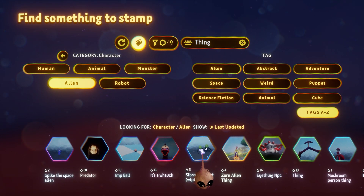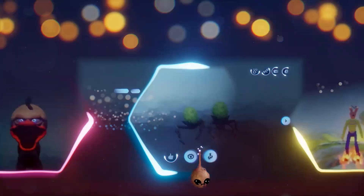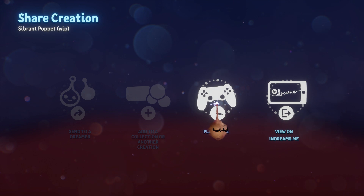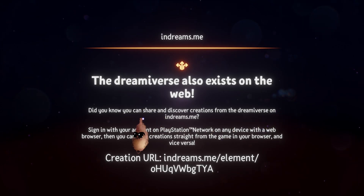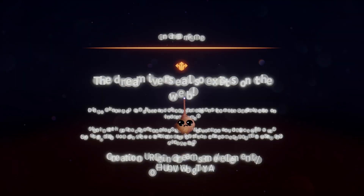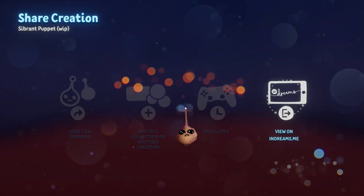The other way to do this from search is to hover over the element and press cross. That will bring the element directly into your scene, forgoing the item's cover page. If that's the case, why would you ever want to go to the cover page? Because it has some options. One is the ability to view it without bringing it into a scene or element. You can also use Send To in the upper right-hand corner, which gives you options: Play Later and View on indreams.me. Play Later allows you to set that thing aside to reconsider later without bringing it into an element or scene. You can also access your Play Later list from your personal home screen.